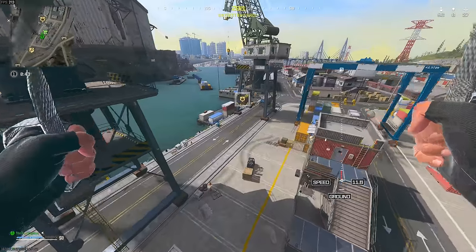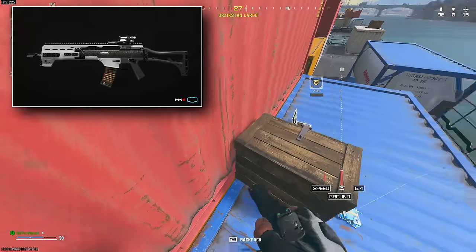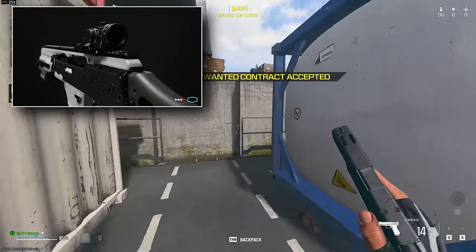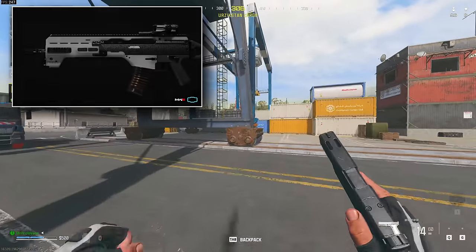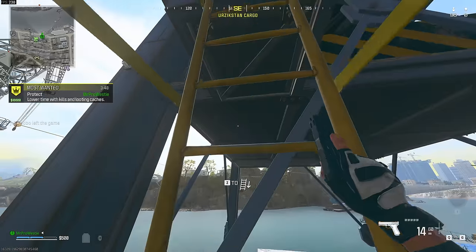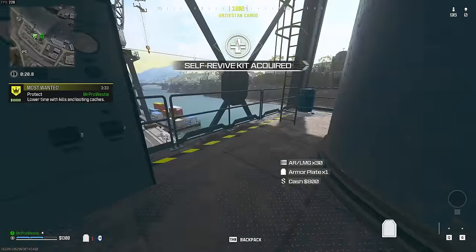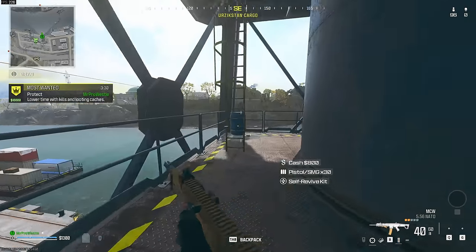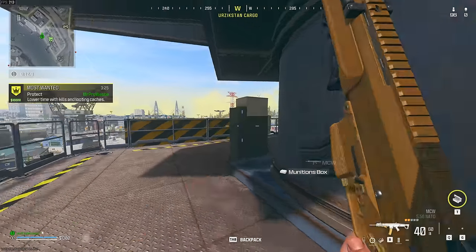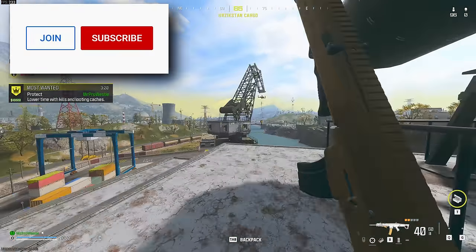Alright, more Warzone solos today and we've got something important to do. We're going to be using the brand new Jack Signal Burst aftermarket barrel for the Holger 556. This got released yesterday as part of the weekly challenges — there's a weekly challenge for every part of Season One. So far they've handed out a couple of optics and a laser, but this is a full barrel conversion for the Holger 556, and we're going to use it today in this solos round. I've picked up a Most Wanted to begin with so we can try and get a loadout as quickly as possible.